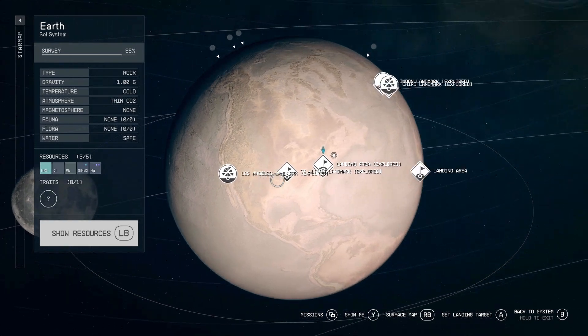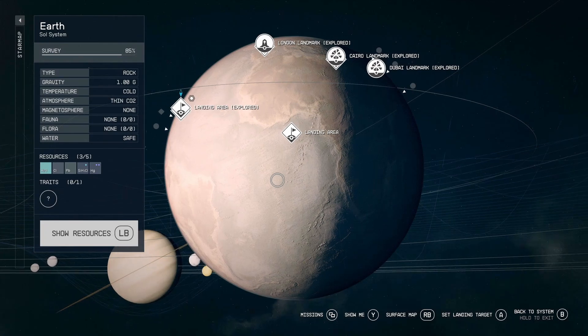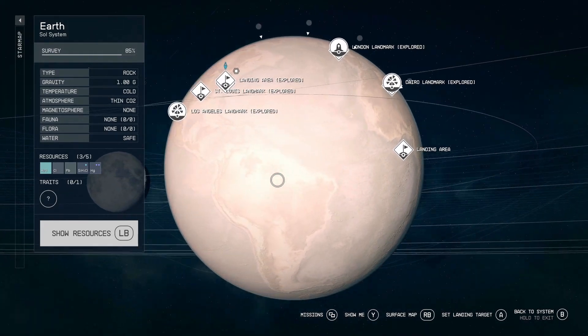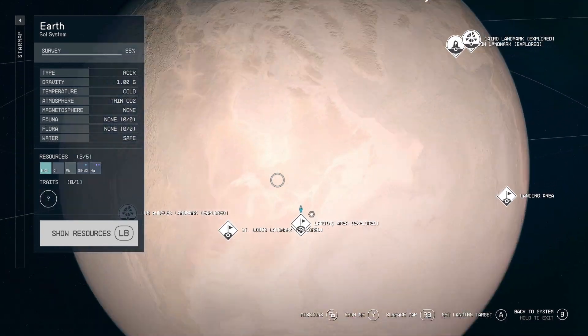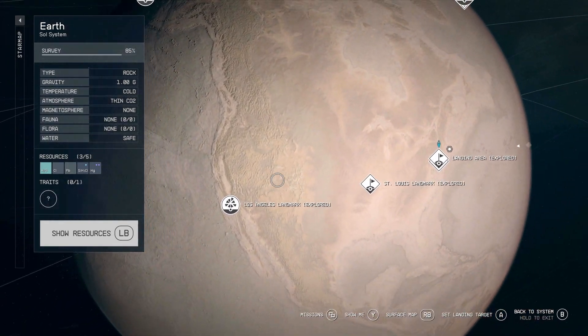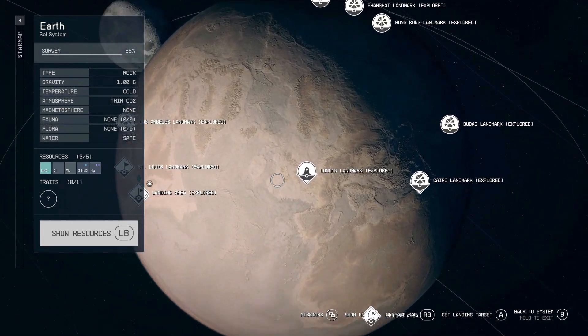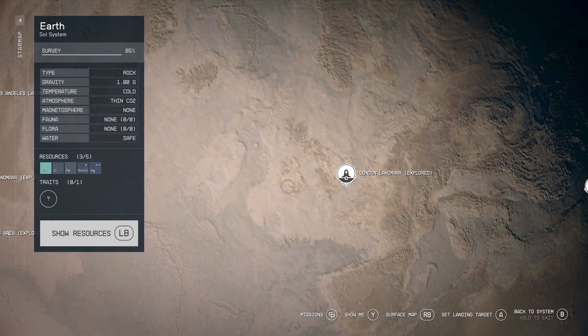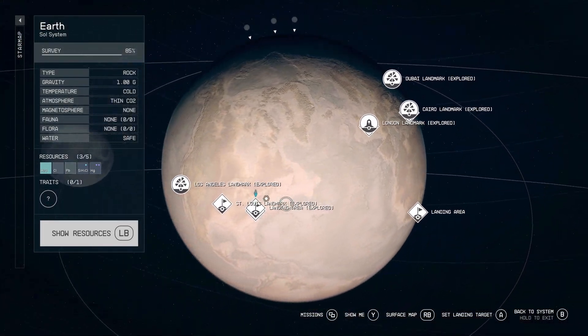At first glance you might notice that Earth itself is a little bit barren, to the point where it's mostly covered in desert and hardly any water at all. So trying to visually find particular countries like the United States, Australia, England, and even my home country Ireland might be a little bit difficult to navigate. And even when you visually recognize the outline of each country and know exactly where you should land, you might find yourself wandering for quite a while.